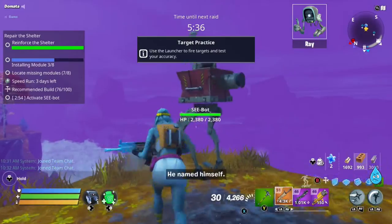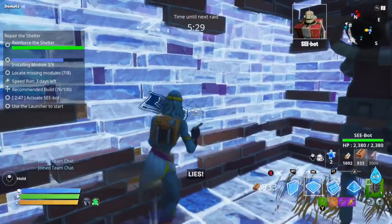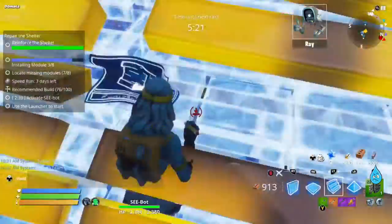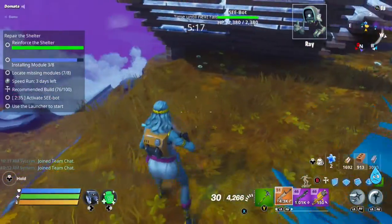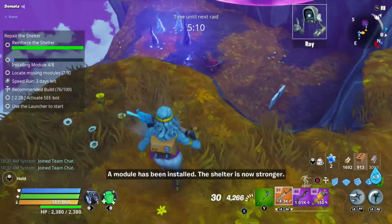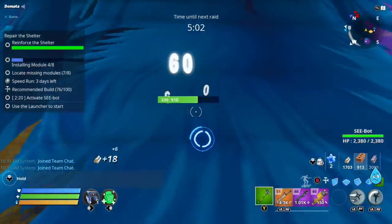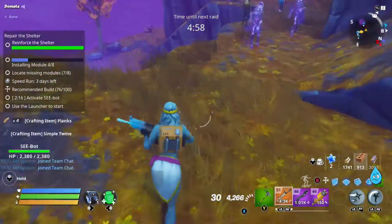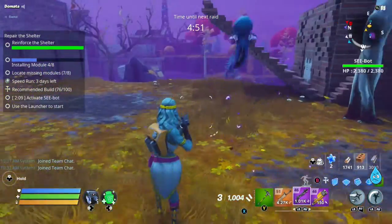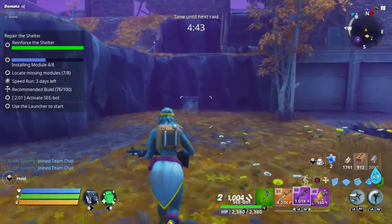There's C-bot. What I like to do is build walls so they can't attack from that direction. C-bot's scan is ready to be activated. A module has been installed — the shelter is now stronger. Scan away, C-bot. There are the attackers. C-bot is scanning and you just have to keep them from bashing through. There's our last one — we are done. I'm not going to collect it until C-bot is finished so you can see the full process.